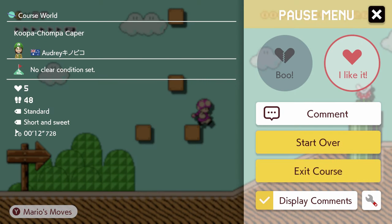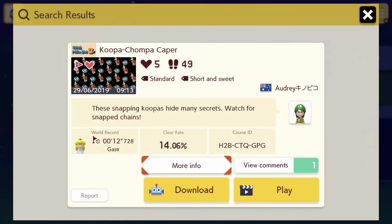So yeah, that's Koopa Chomper Caper by the lovely Audrey. The level code is in the title of the video and I've shared it on screen as well - I'll read it out: H2B CTQ GPG. I don't recognise that thumbnail, it must be something I haven't managed to get to, because it's a hard level. I might download it and just play around in the course maker later, but I won't do that on camera to avoid spoiling things for people who actually want to discover the secrets themselves. I liked it, it's a good level. Well done Audrey.